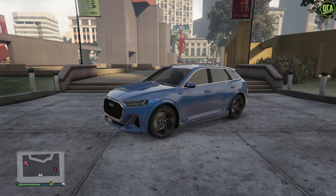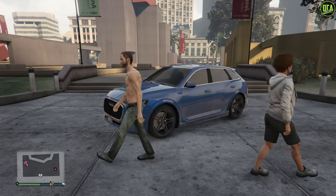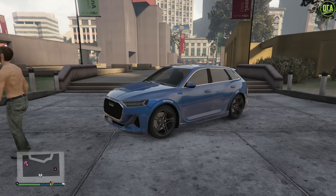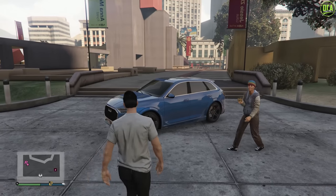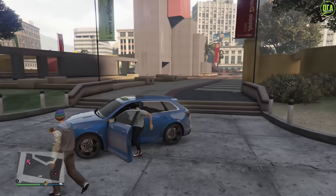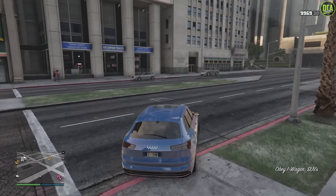Moving on to number five we have the iWagon — or as I like to call it the slow wagon, or as my friends call it the iSlow. When I saw Rockstar was adding an electric SUV I got pretty excited, as I thought it was going to give us a lot more variety at the top of the SUV class for racing, especially with a price of over 1.7 million dollars. So essentially a two million dollar SUV with upgrades, but sadly fully maxed out this thing has a top speed of only 94 miles per hour.